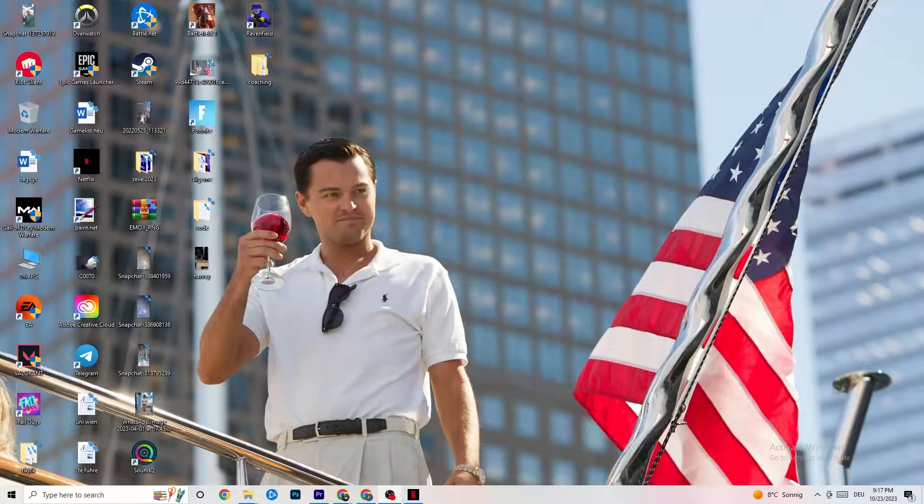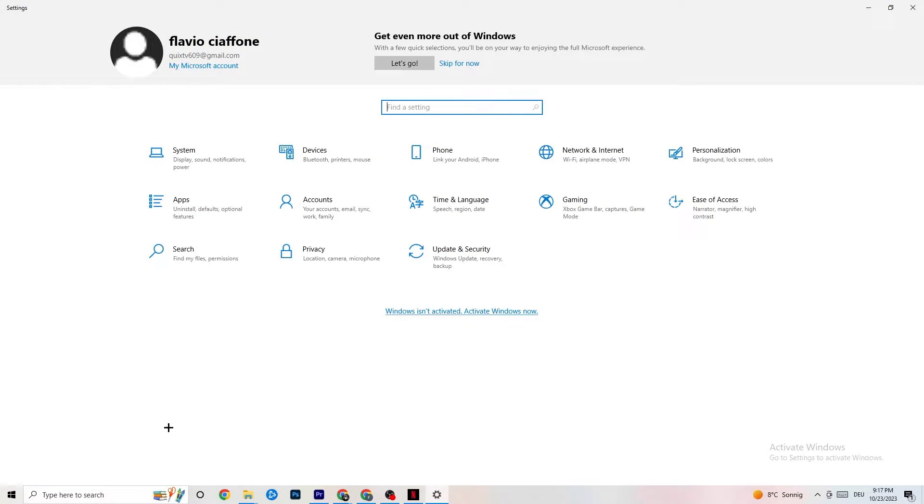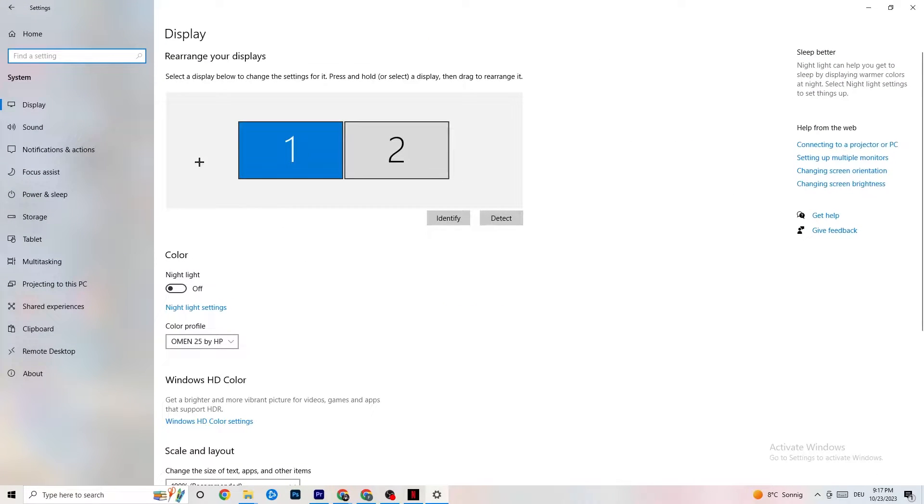The first thing I want you to do if your game freezes, has FPS drops, or stutters: navigate to the bottom left corner of your screen, click the Windows symbol, hit Settings, then go to System. The first thing you want to do is identify which monitor is your main one. If you have two monitors, identify which is the main one; if you have just one, it's obvious. Click Identify and select which should be the main monitor.